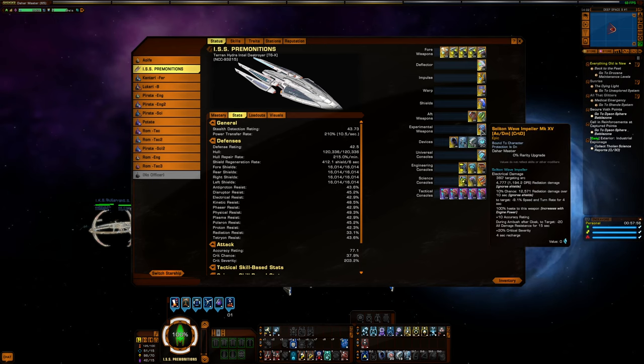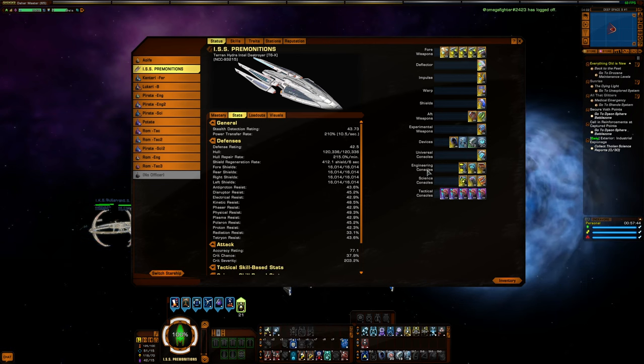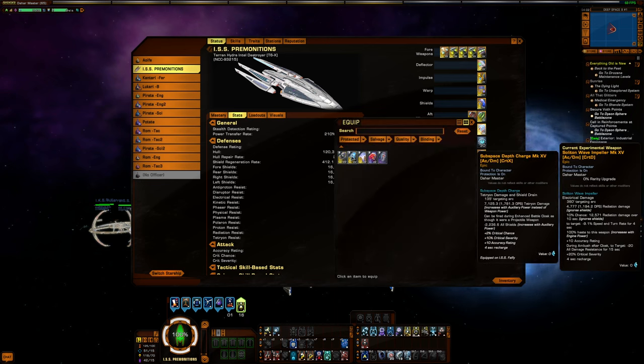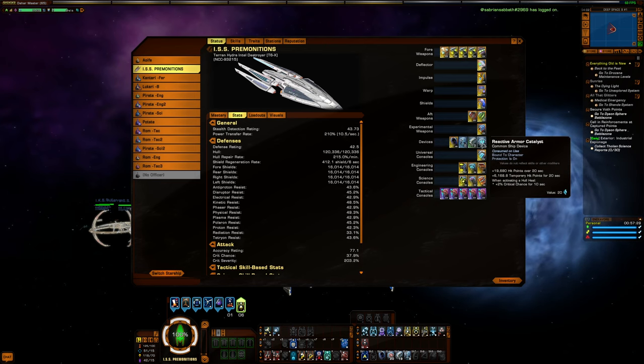In the experimental weapons slot I'm using the Soliton Impeller, since I'm running a very high amount of engine power — 118 normally. That means the Soliton Impeller will have 240% haste on this build. Graviton Implosion is also really good. I don't normally talk about devices much, but I have Reactive Armor Catalysts and I definitely feel like you have to have those on this build, because it is a bit more fragile than your standard dogfighter.